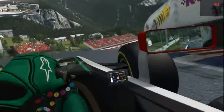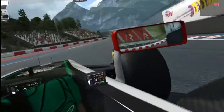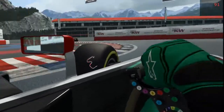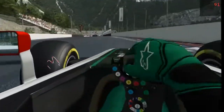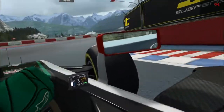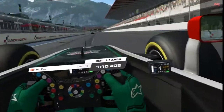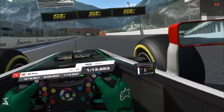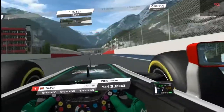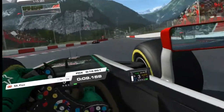Really tight right-hander coming up over a crest, drop it to third, drop it again for the slow left-hander to second. But these cars are surprisingly handleable - I thought they were going to be a complete nightmare, but actually they're like little kittens.